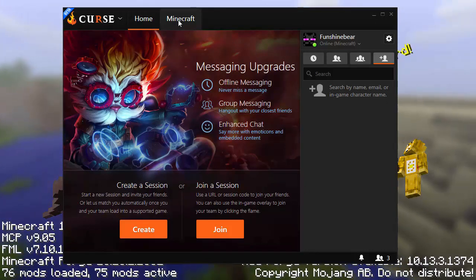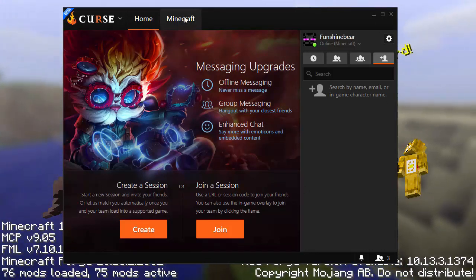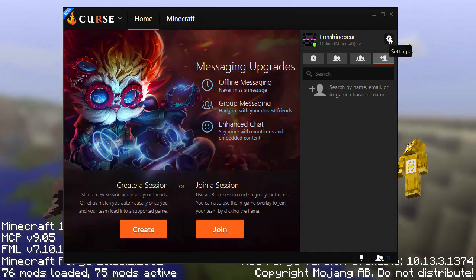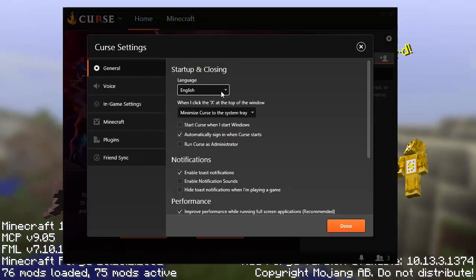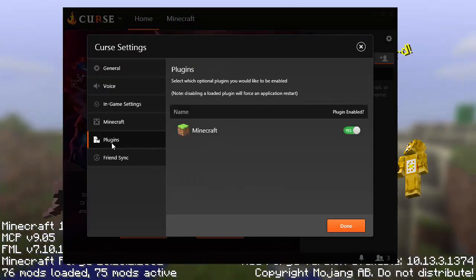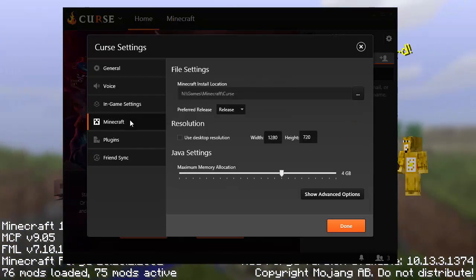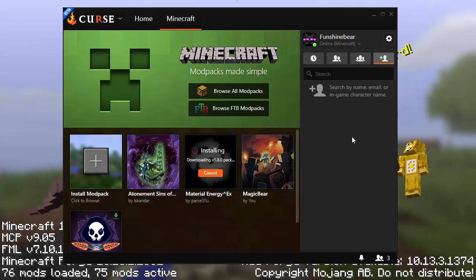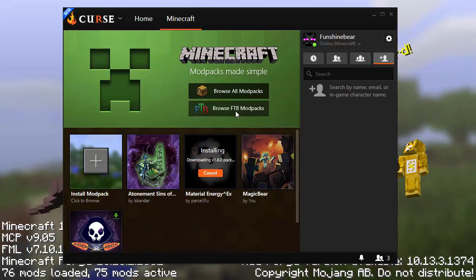From here, this Minecraft tab is not there at the very beginning - it's a little difficult to figure out how to get Minecraft. What you're going to do is click on that gear and go to Settings, then go down to Plugins, and this Minecraft thing will be set to no. Just swap it over to yes, and you'll get the Minecraft setup where you tell it where you want it to go, your Java settings, and all that. Then this Minecraft tab will appear, and if you click Browse FTB Mod Packs, you'll get all the packs from the Feed the Beast launcher.